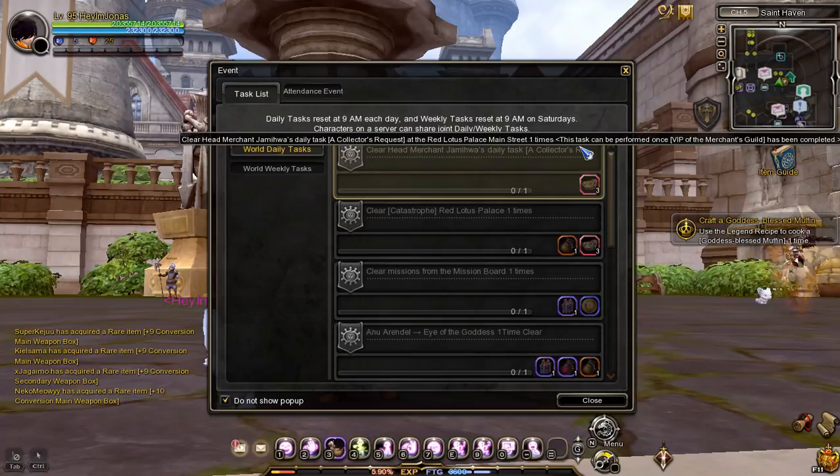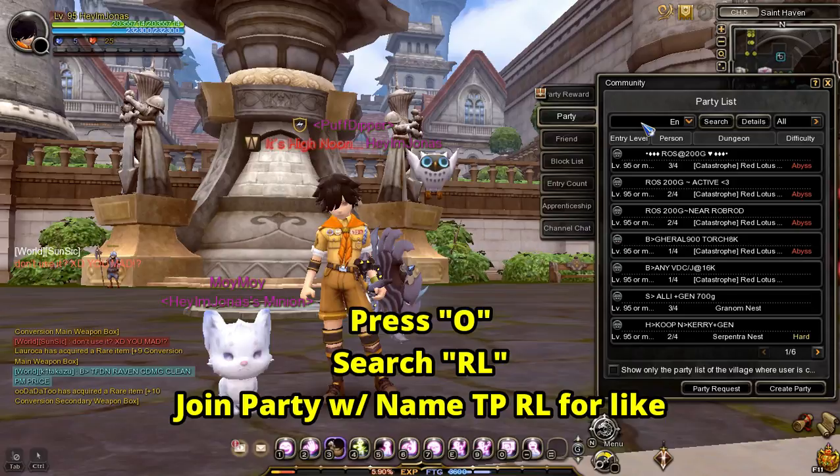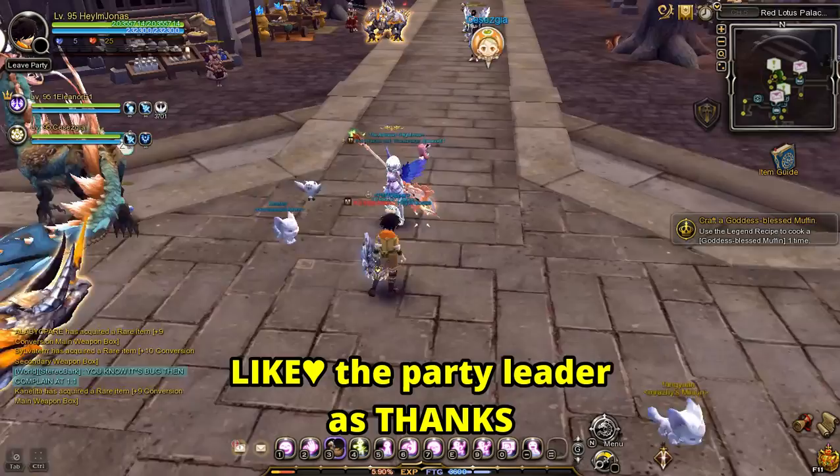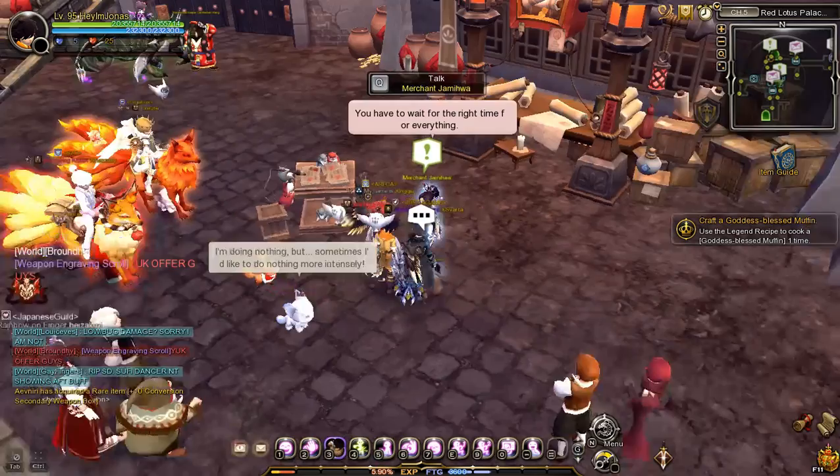The next task is to clear Merchant Jamiwa's daily task. To get and clear the quest, you need to go to Red Lotus Palace main street. Press O and search the term 'rl', then join a party named TPRL. Important note: don't forget to like the party leader as a sign of gratitude.